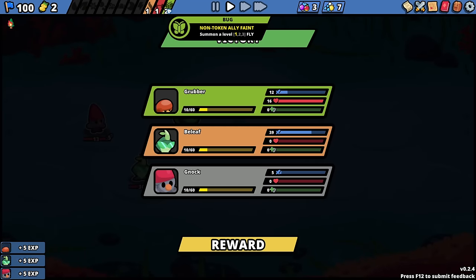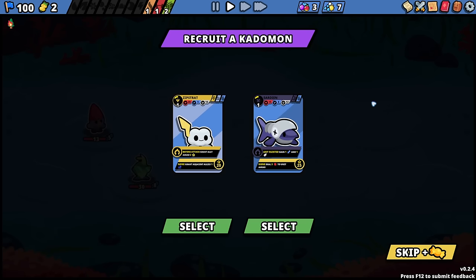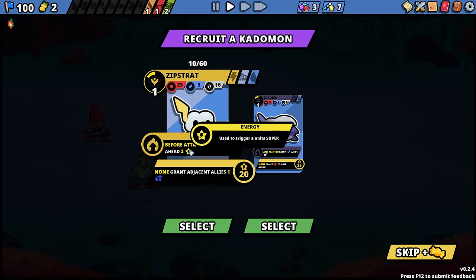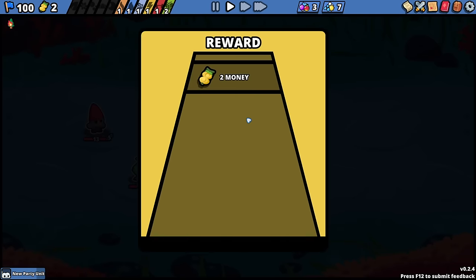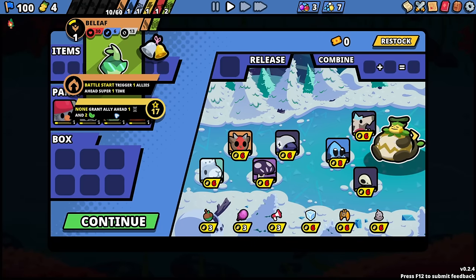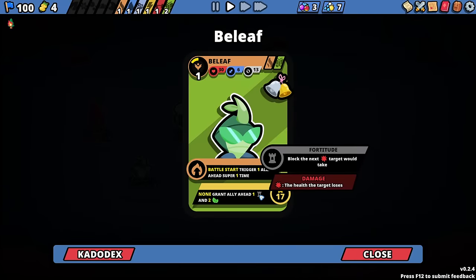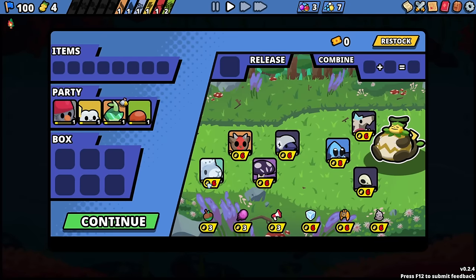The bug effect is: when a non-token ally faints, summon a level one fly. The bummer here is neither of these new options are that useful for us specifically. Before an attack, grant the ally ahead energy. And the ult is grant adjacent allies one splash, which is an AoE attack. Sure — we'll probably swap you out at some point, but you're going to be giving them energy.